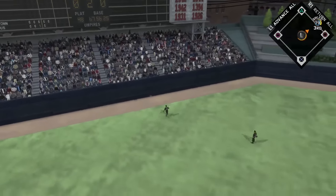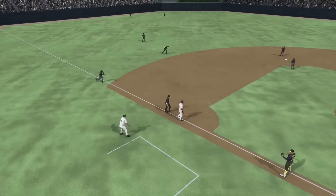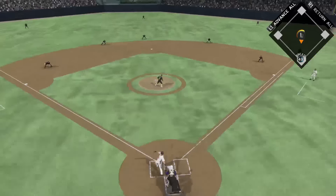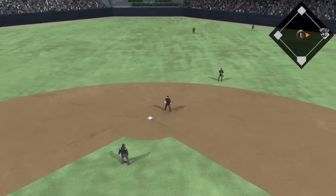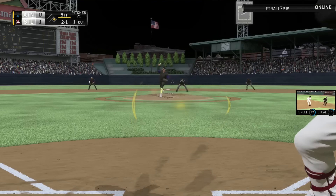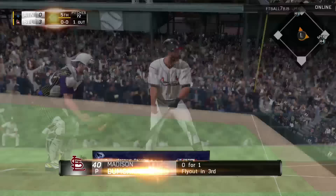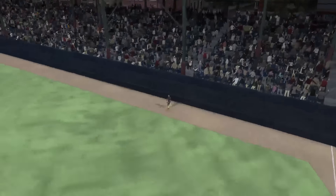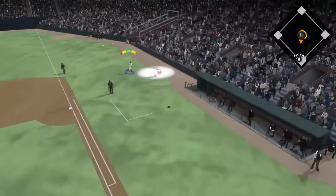Charlie Blackman rips one in the gap - a pitch pretty much down the middle - and I go ahead and test the outfielder trying for a triple. He throws a cannon to third and I'm out - I thought I had an easy triple there. Kind of a dumb play; they always say you don't want to make your first or last out at third. Gary Sanchez rips a single and Robinson Cano hits a line drive - any other ballpark that probably would have been a double, it was 342 feet. Bumgarner comes up and flies out to right field again.